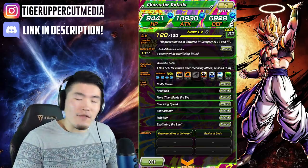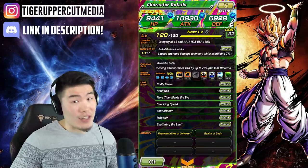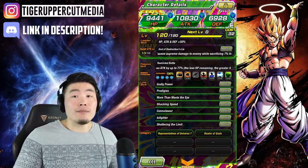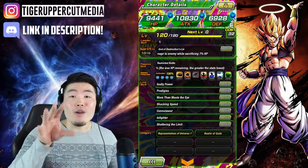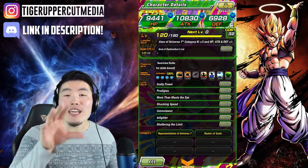Of course, that is a far cry from LR Goku and Frieza who provide 177%. But not all of us can pull LR Goku and Frieza, even in 1,000 plus stones. So if you have them, you can keep it to yourself.